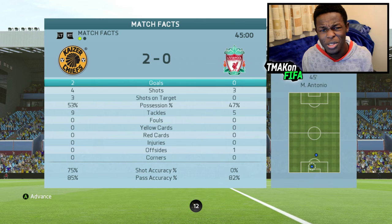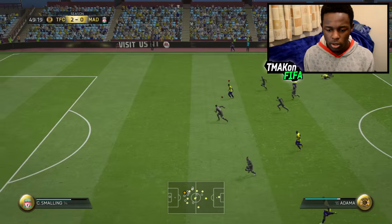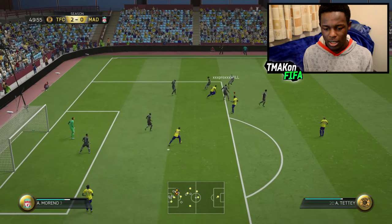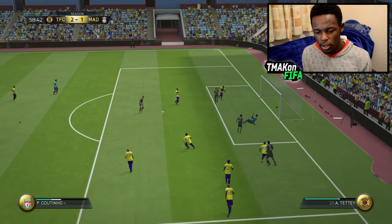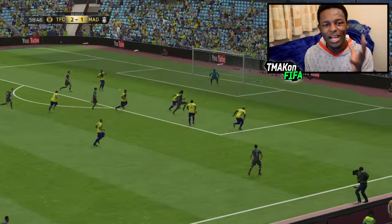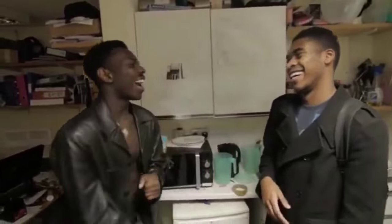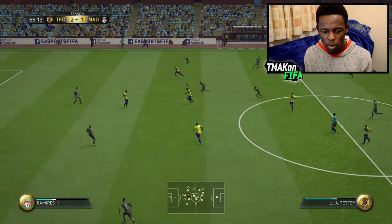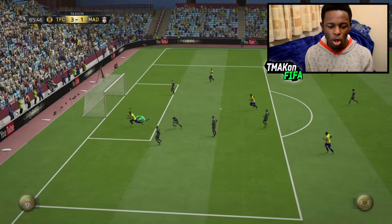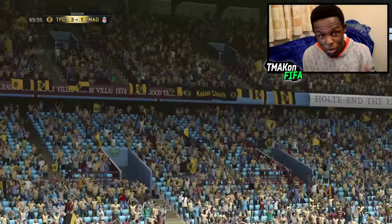Let's jump into the second half, create chances. Boom — Adama, use that pace. I hate those types of goals — that's my fault, I stopped trying to mark him because I didn't think he was going to get the pass through, and he did. Boom — great block by Tetty. Are we through? Finesse — and it's 3-1! This is the kind of team that'll make people break their games.